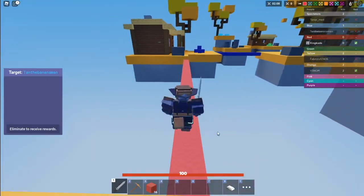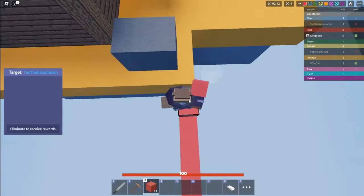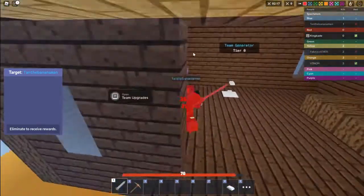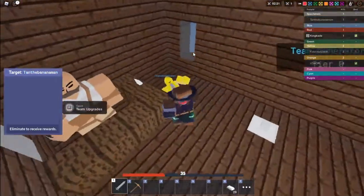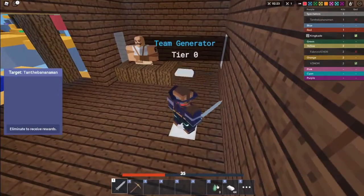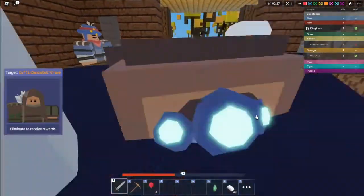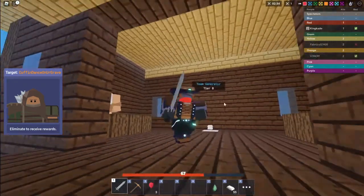He has an iron sword, so that's going to be dangerous. We're going to go ahead and build over here — he better not get armor. Let's get him! There we go. We got three emeralds — that is epic! This kit is probably a pretty good rushing kit, and it's free.